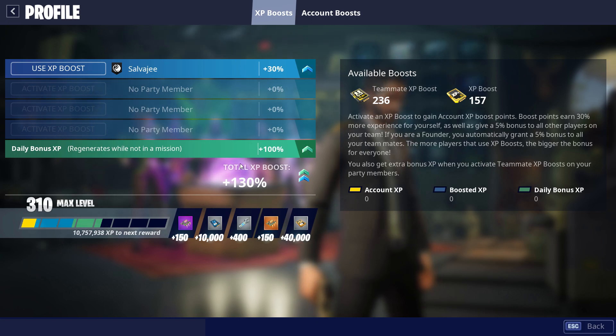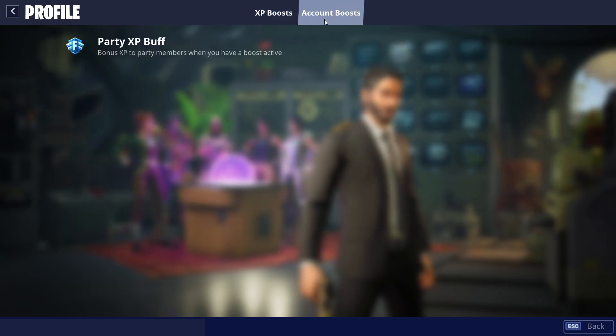Let's talk about the daily bonus XP. Basically, you go to sleep, log back in to Save the World the next day, and the daily bonus XP is going to be available. This is an XP bonus that you absolutely want to capitalize on, so make sure that you're actually taking a break from Fortnite Save the World and not playing it non-stop.